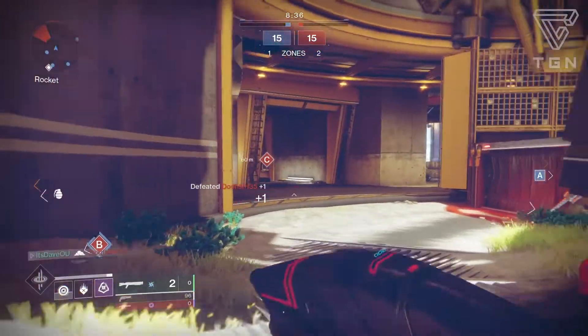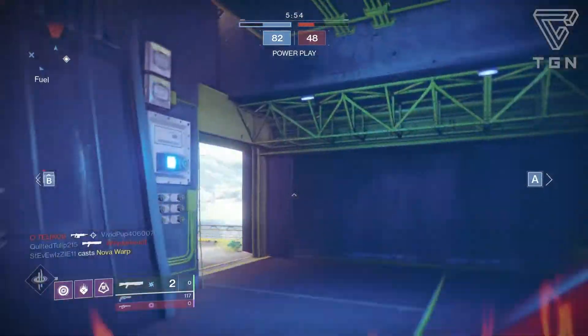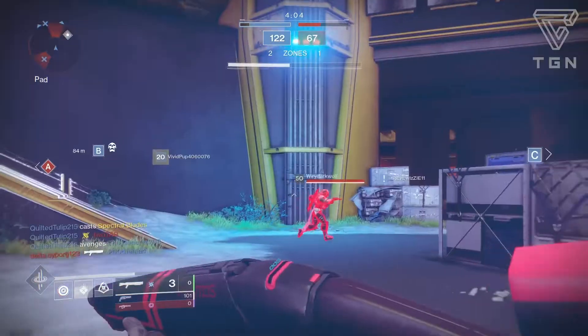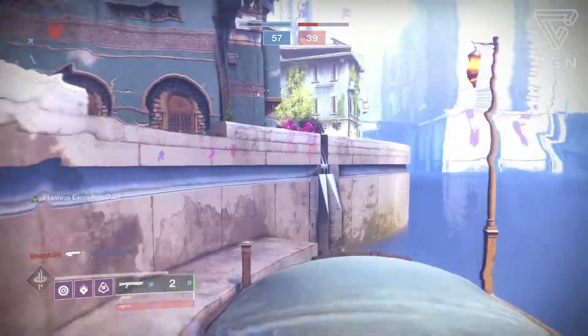Welcome back to another Destiny 2 Forsaken weapon review. Today I'll be going over one of the returning legendary weapons with random rolls — the Suros shotgun, the Good Bone Structure. To obtain this weapon, it's a general legendary drop so you can get it from a lot of sources in the world, or from a rank-up package from Banshee.